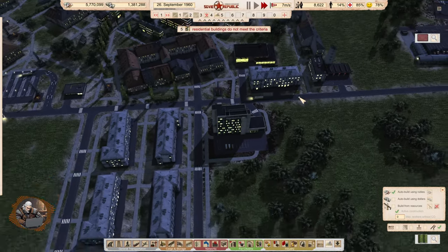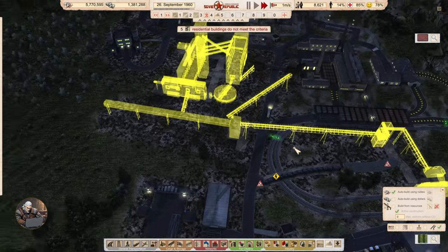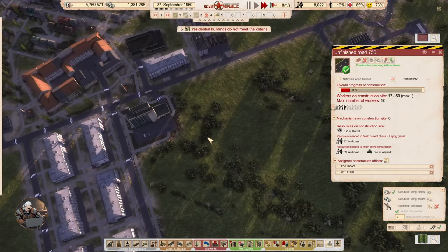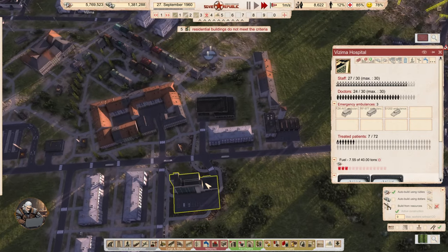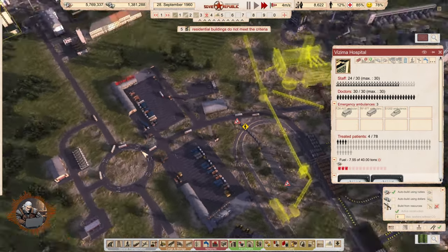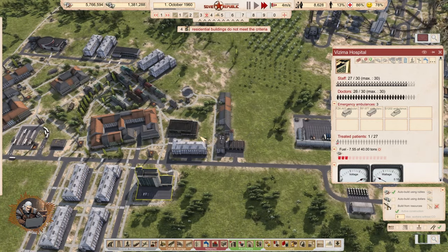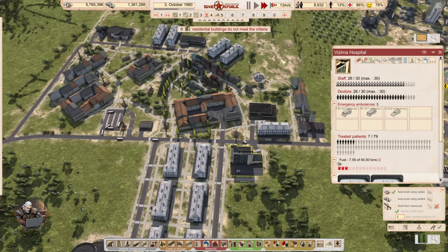Five residential buildings don't meet the criteria. Construction is ongoing — this is getting built too. Let me speed up the game — pressing Ctrl then numpad 1 or 2, with 2 being the fastest. Actually, everyone has access now — zero complaints. Awesome.